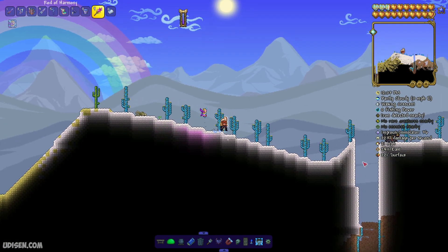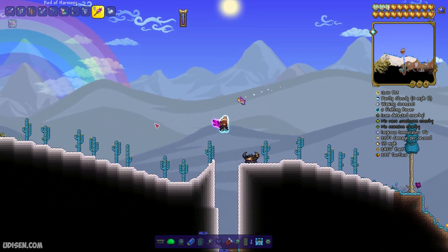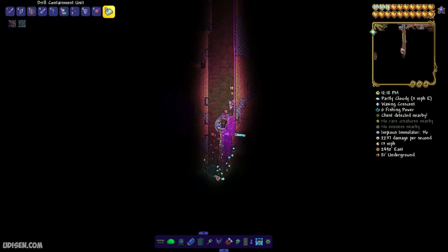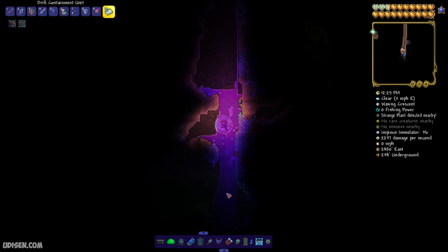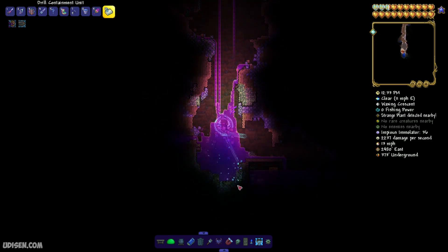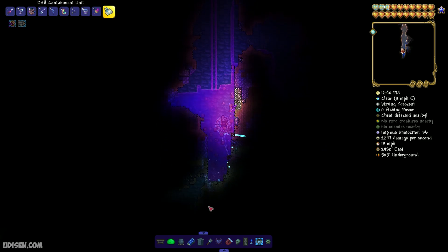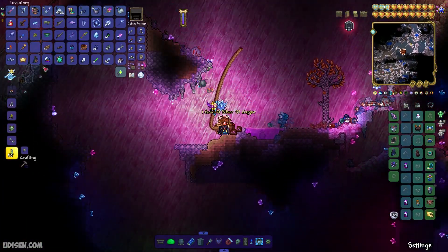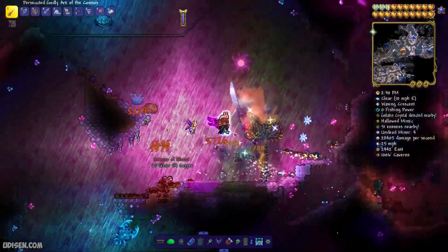After that, find the Hallow biome. Somewhere on the surface, it is a place where you see a rainbow tree, pink water, and a rainbow in the background. Anyway, in this strange place, dig down to the cave system. The cave layer is above 800 blocks from the surface, usually. Also, you can use any information accessory — for example, a shell phone or depth meter — which gives you information about layers. When you reach the cave system, the accessory confirms you are in the right place. I already found at least one Soul of Light — two pieces collected here.